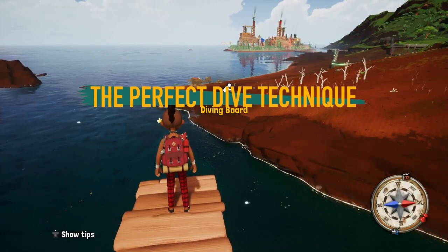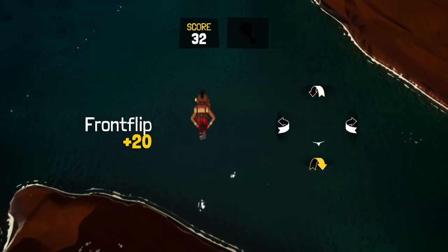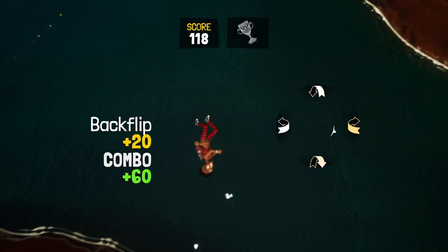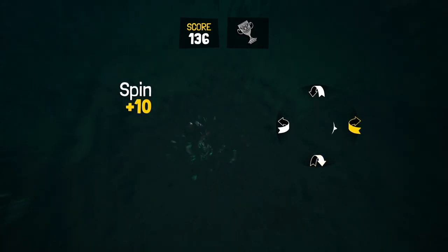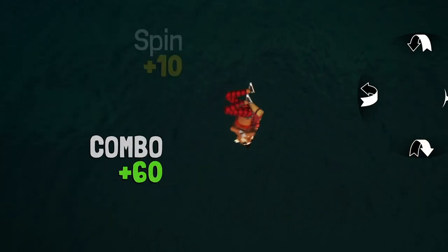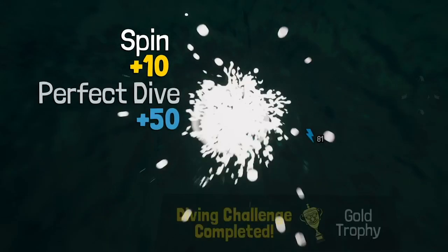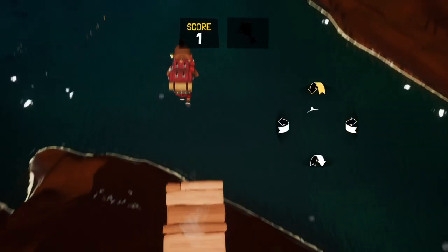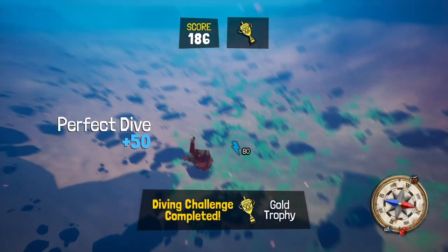Here is the order: start with the frontflip to get it out of the way early, then follow it up with a backflip to get that combo score. At this point, your main focus should be lining up the dive. Here is where you finally add the spins. Spins don't compromise the landing — you can land feet first or head first and still achieve the perfect dive. Here it is again in normal speed: frontflip, backflip, line it up, then spin.